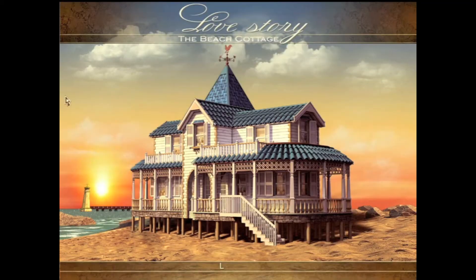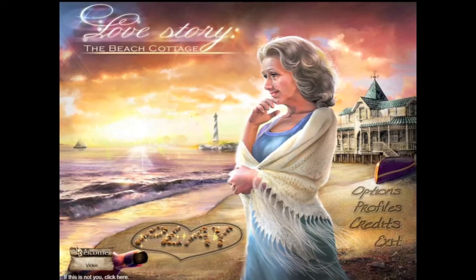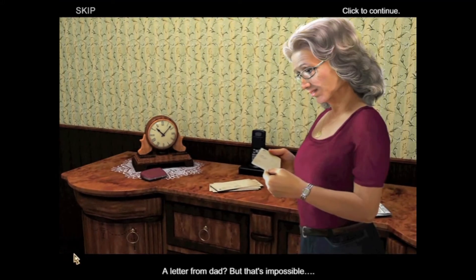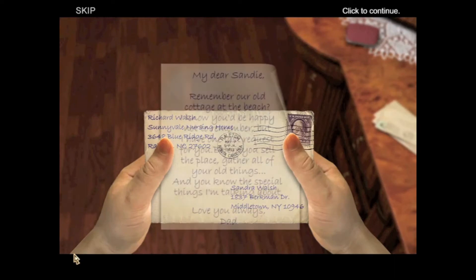Released in 2011, Love Story 2: The Beach Cottage is a hidden object game released by MediaArt and sponsored by Big Fish Games. It's a mediocre romance game with a short story that models heavily from the movie The Notebook. The lead character is an elderly woman named Sandy who returns to her childhood beachfront cottage after receiving a letter from her late father, requesting that she return there.